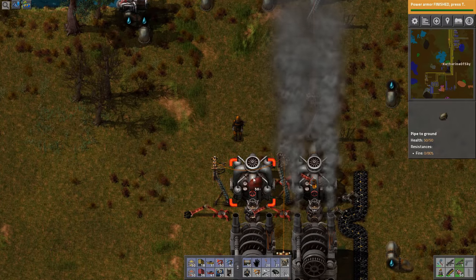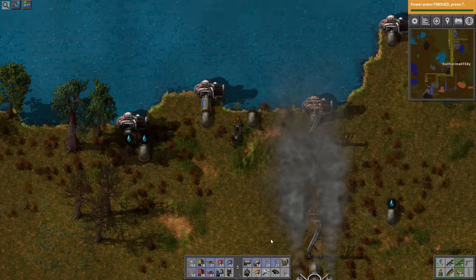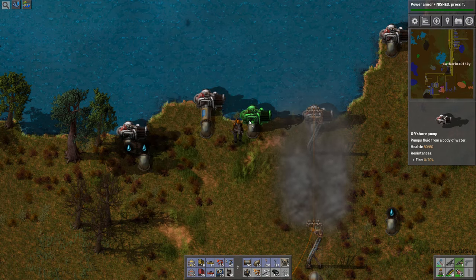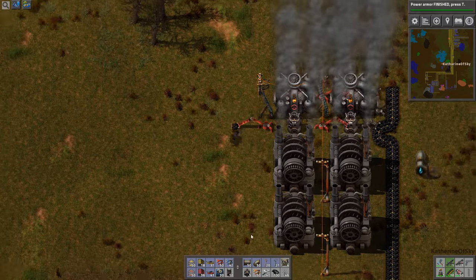Inserter is going so slow. Must have energy. Need water. Comply. Okay, there we go. All right, we are now generating electricity.